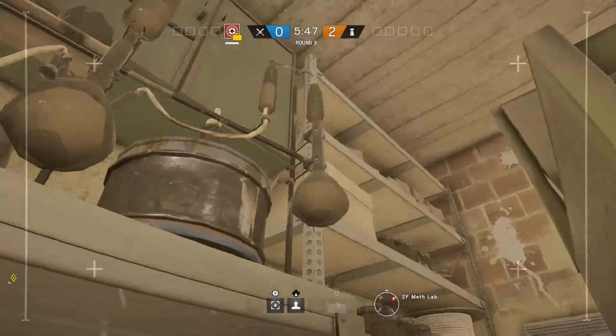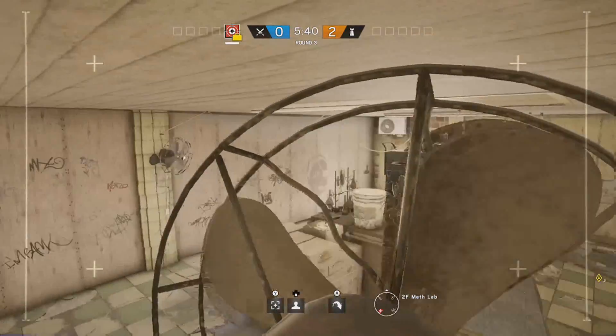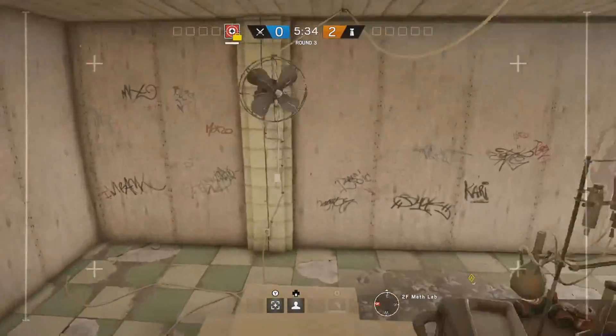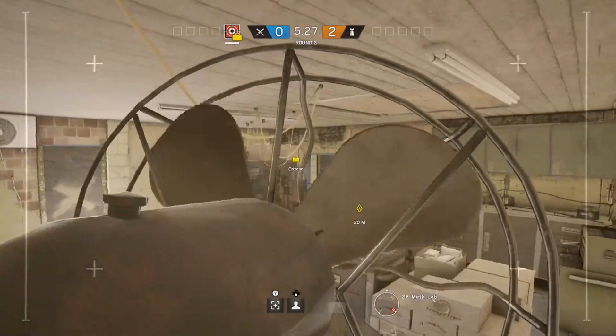Now on the second floor in the meth lab — jump on this cabinet and then on the shelves. I actually missed the jump, but you can just jump on this fan and then jump on the shelves. My personal favorite is the fan across the room, because they already expect your drone to be near the crowded area, so having your drone over there is definitely not one of the spots they'd look first.